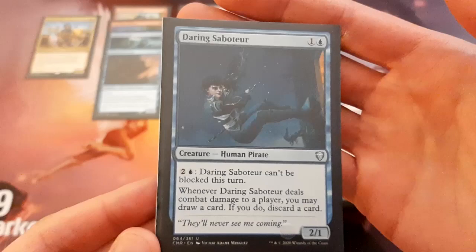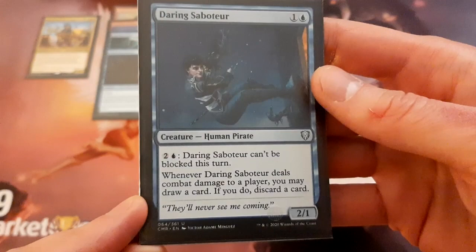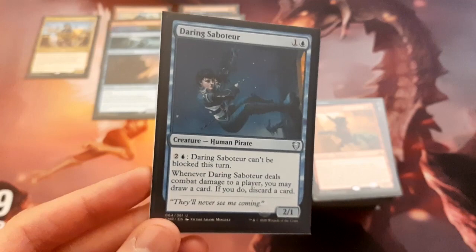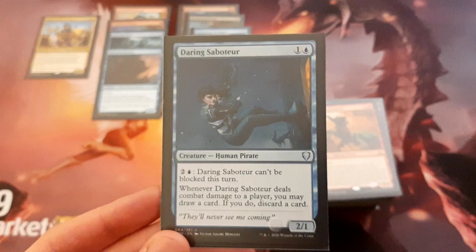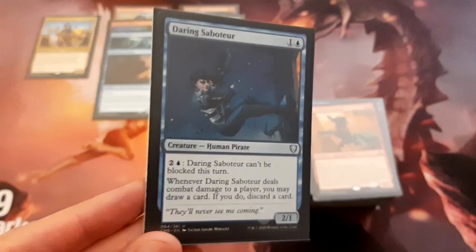There's Daring Saboteur — a 2/1 for 2. You can pay 3 mana to have it not be blockable this turn, and when it deals combat damage to a player you can draw a card, and if you do, discard a card. I've kind of gone back and forth on this. There are a couple of cards I'd consider playing in place of it — there's also the black 2-drop from Ixalan, Fathomfleet Captain, I think. It's a 2/1 with Menace, and when it attacks you can pay 2 mana to make a pirate token with Menace if you have another pirate. That could potentially go in instead.